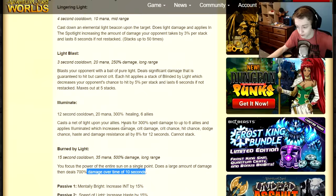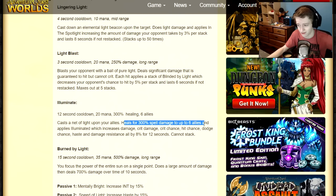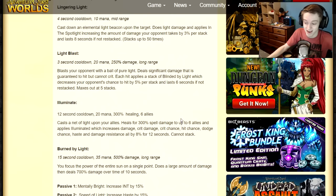You have Illuminate, which is your heal — heals 300 spell damage to up to six allies. It applies Illuminated, which increases damage, crit damage, crit chance, hit chance, dodge chance, haste, and damage resistance all by 8% for 12 seconds and cannot stack. So you're getting an 8% increase across a lot of stats — I really like this skill, it's a great buff skill with a good heal attached.